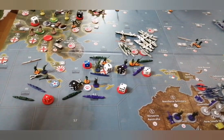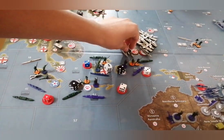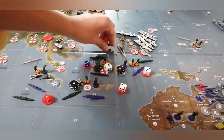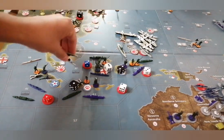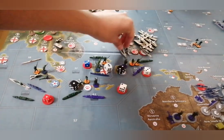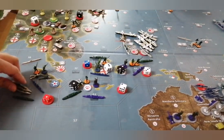From sea zone 41, 2 cruisers — actually let's say 1 cruiser and 1 battleship — are going to support the attack, moving 1, 2, and 3 to support the amphibious assault.